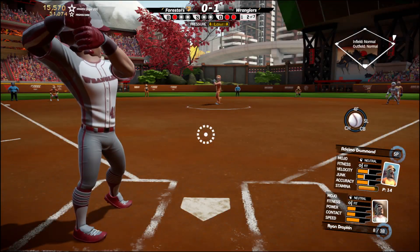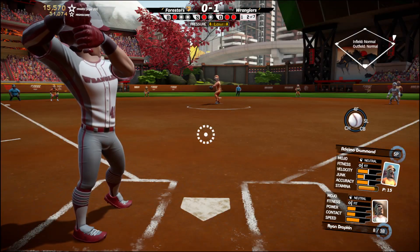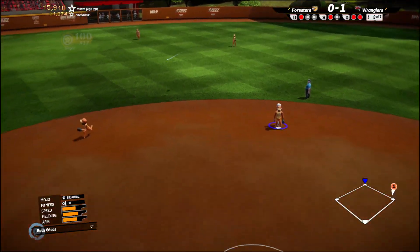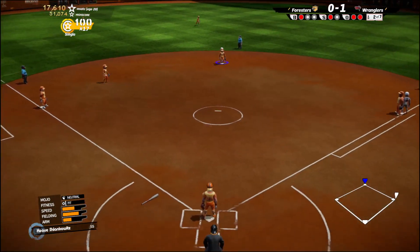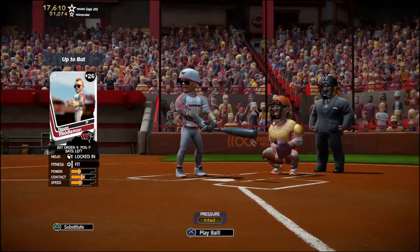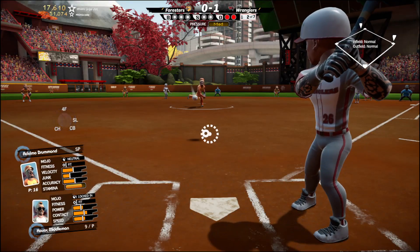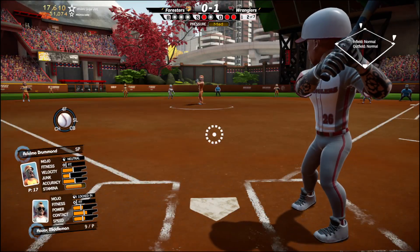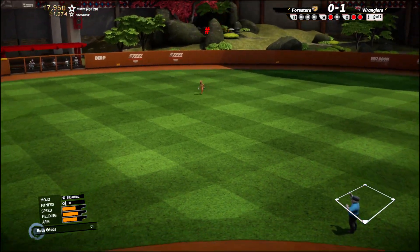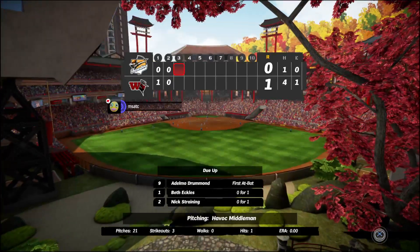With Havoc Middleman our pitcher up to hit, runners on first and second, it probably makes sense to just swing and see if we can do something. He hits it out to center field but it's caught, ending the inning. Wranglers still lead 1-0, moving into the third inning. Adelmo Drummond, Beth Eccles, and Nick Stranning are up for the Foresters. Havoc Middleman has been pitching a pretty good game — but a fair ball is hit. We're able to hold him at first and then get a double play, keeping the inning clean.